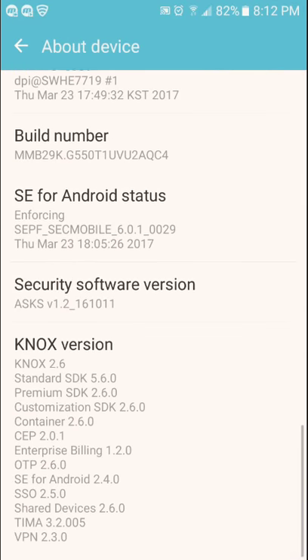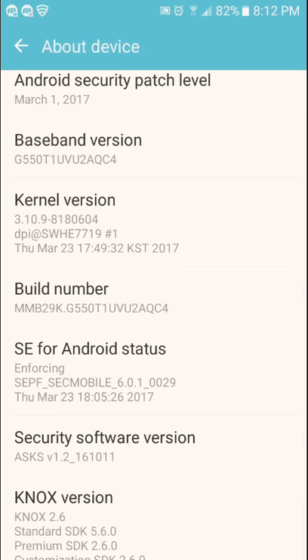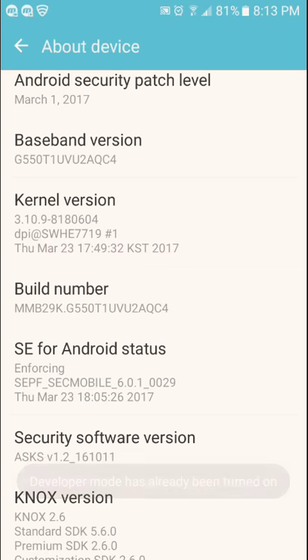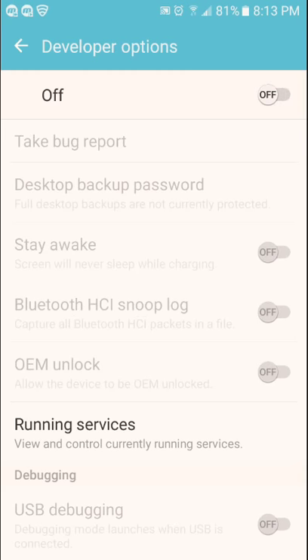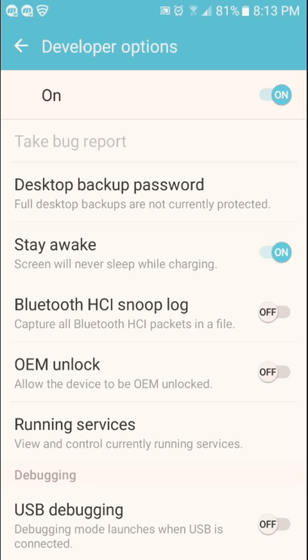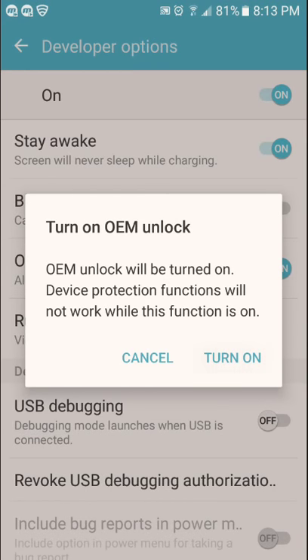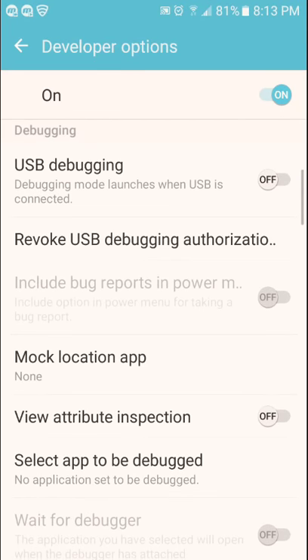Go to Settings, then About Device, find Build Number, and click on it 10 times. A message will appear that developer mode is activated — I already have it so it's showing developer mode has already turned on. Then go back and click on Developer Options and turn this on — actually turn it off. Sorry, it's the security setting, so yeah, you turn this on.